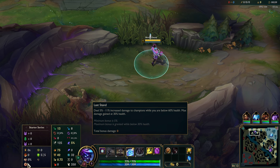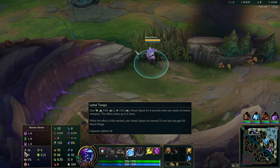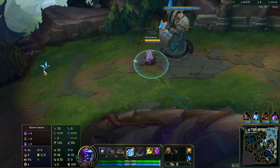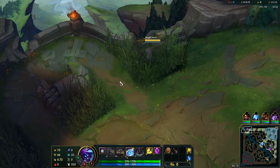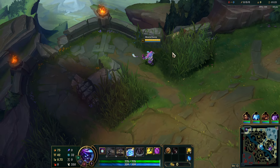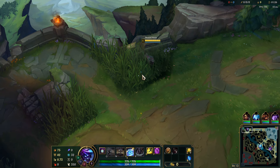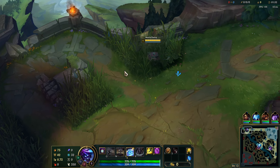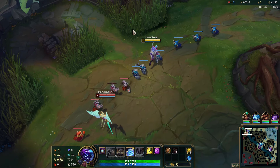We are going to go for Lethal Tempo, Triumph, Alacrity, Last Stand, Bone Plating, and Unflinching. You could go an alternate build — instead of Lethal Tempo you can go Grasp, especially into melee matchups. Grasp is really good in poke matchups, but into matchups where you're just going to be all-inning or in extended fights, Lethal Tempo is just better than Grasp.